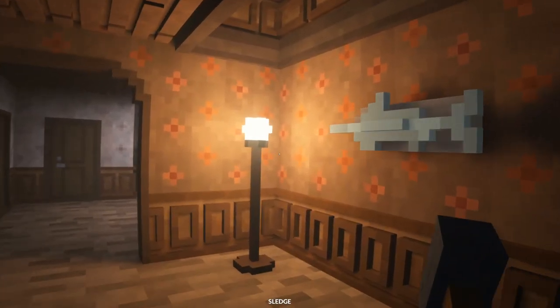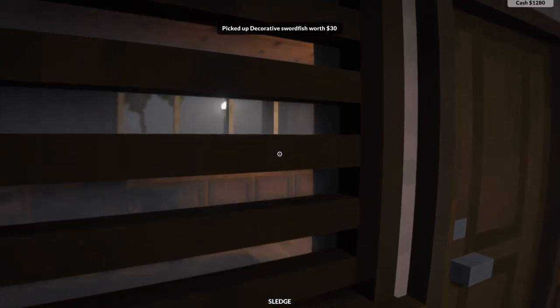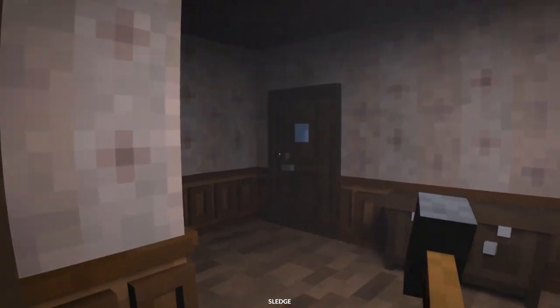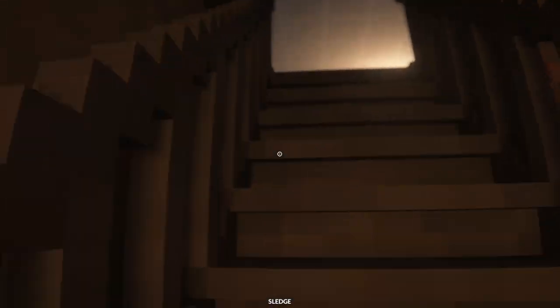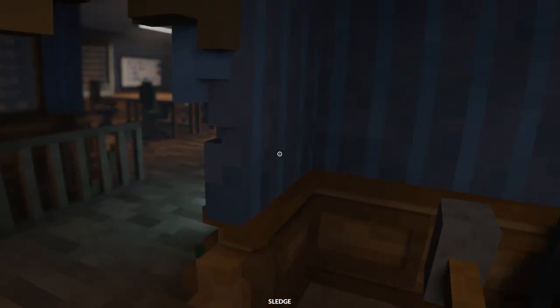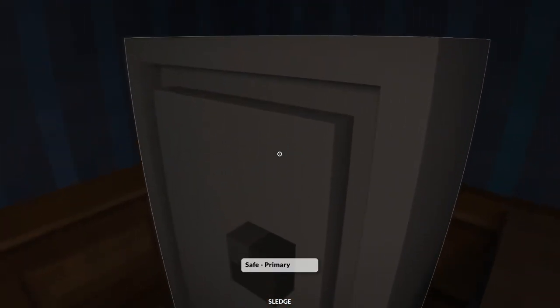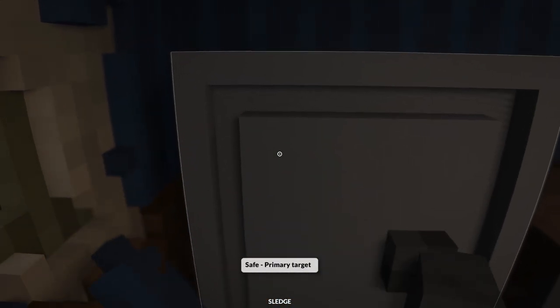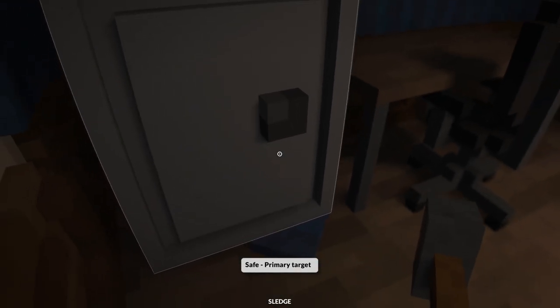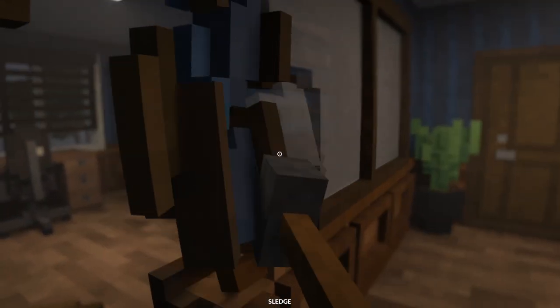Let's find this safe real quick — we've got some valuables in here so we're gonna rob this place. Let's go upstairs, I think the safe's up here. Can we just grab it or are we gonna have to tow it out? It's in the next room. I love the destruction in this game, it's absolutely incredible. Here's the safe — it's a target, but we can't pick it up. We're gonna have to haul it out.